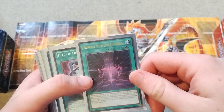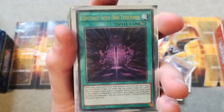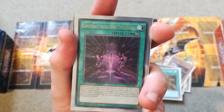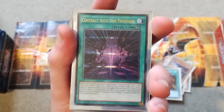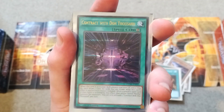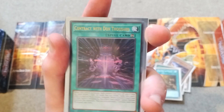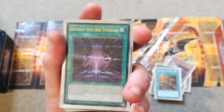Same with Contract with Don Thousand. This card has only received a single printing in Duelist Saga, hence the Duelist Saga rarity with that lining — you can see the three lines there. I wish we would see Duelist Saga make a comeback, because they could do a lot more with it.